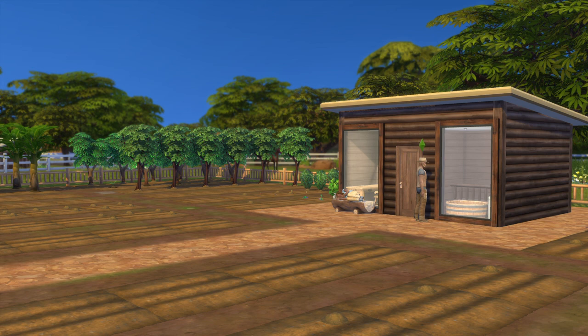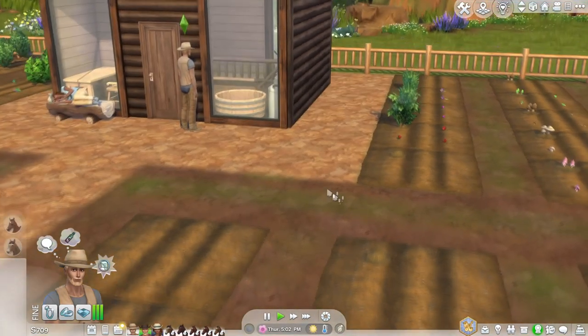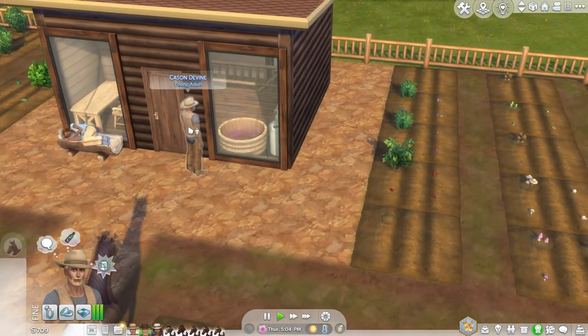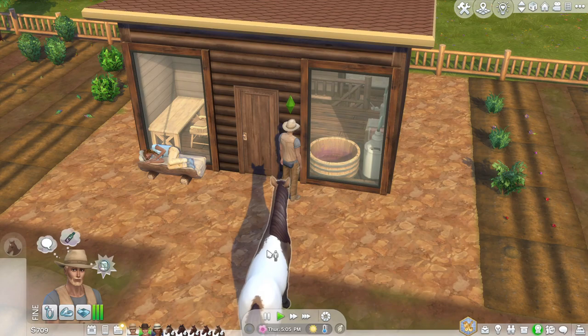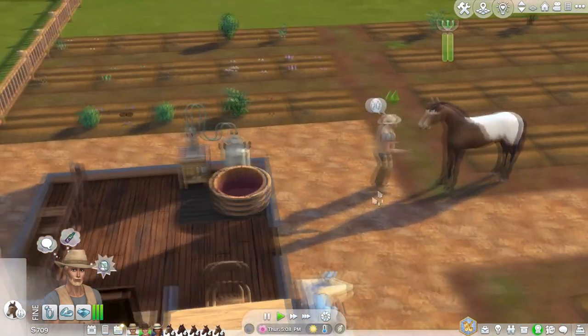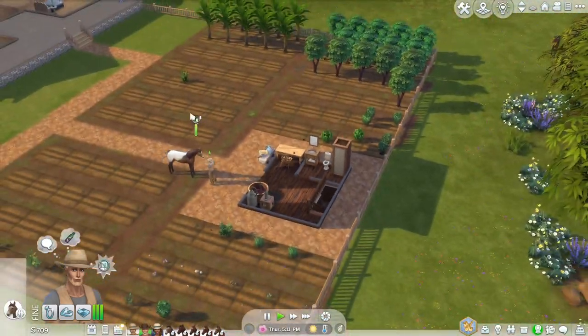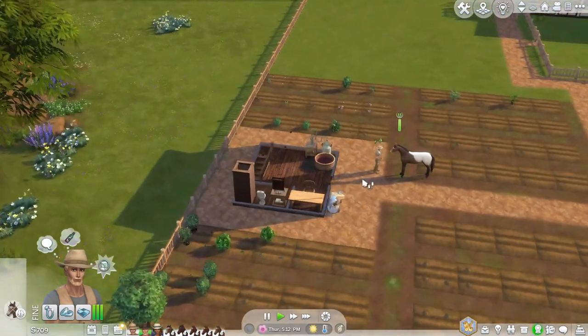Hello everyone and welcome to Quick Tips from Horse Ranch. Today we are looking at nectar making. Off to the right I have my nectar making office with my character case. One of the horses has come over to say hello. Here is my little office and it's in the middle of all my crops.